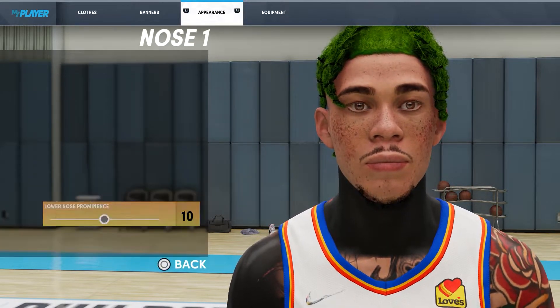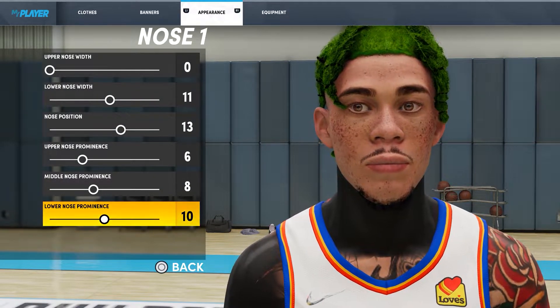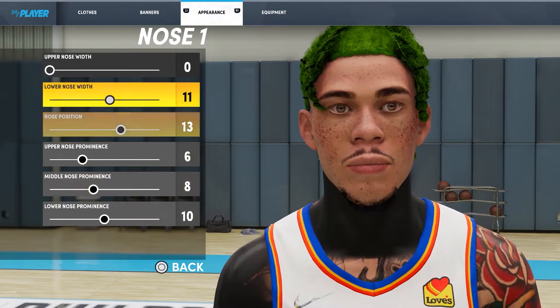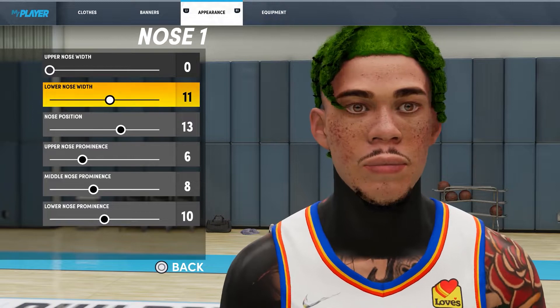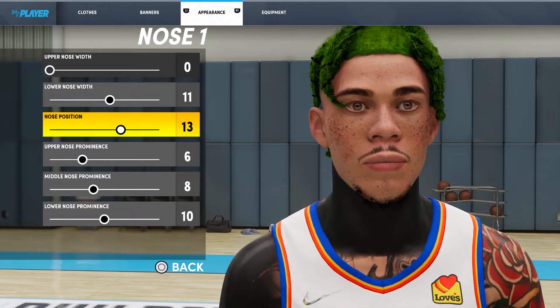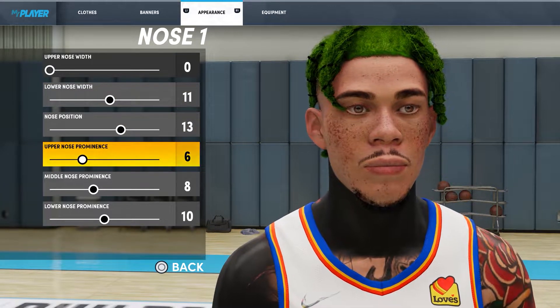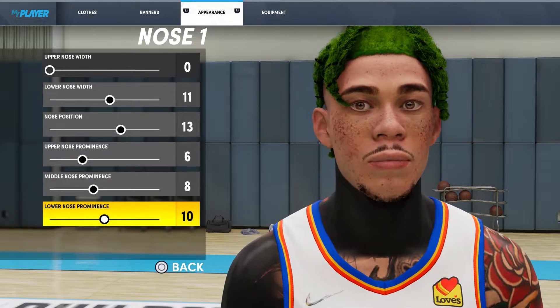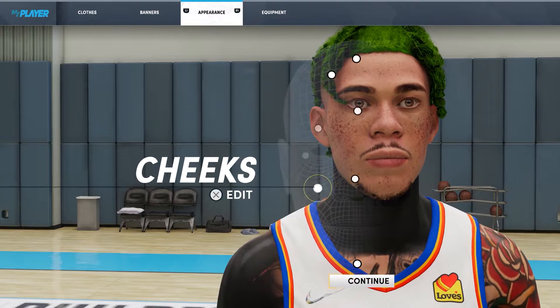I'm going to go mad quick. Nose 1 — I made it the smallest in the upper nose width because everybody knows the anime nose is a little line. Lower nose width 11. Nose position 13. Upper nose prominence 6, middle nose prominence 8, and lower nose prominence 10. Mad simple, mad cool.